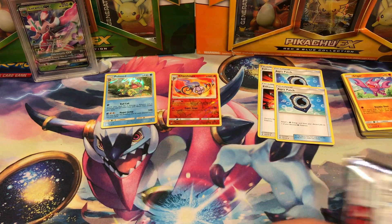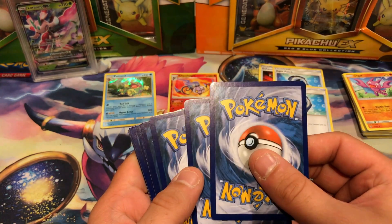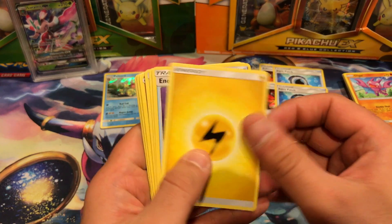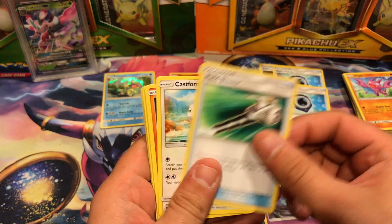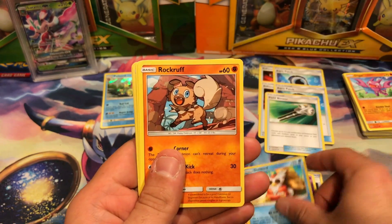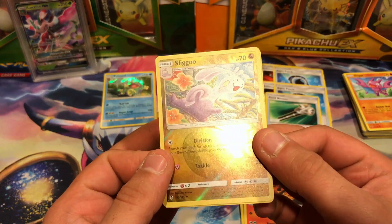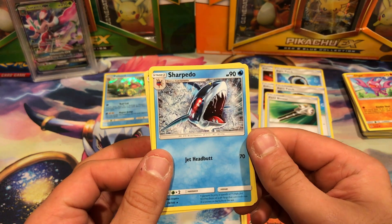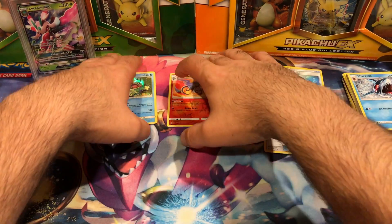Final pack. Cards look bent in the corners — yes they are, that's too bad for me. Lightning Energy, Energy Recycler, Gotharita, Field Blower — needed one of those — Castform, Nosepass, Delibird, Rockruff, Salandit, Slugma. Reverse holo is uncommon. And the final card will be a Sharpedo. Didn't do too much better on that one.